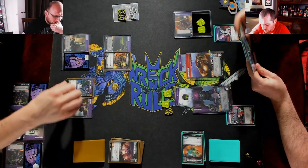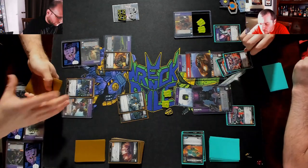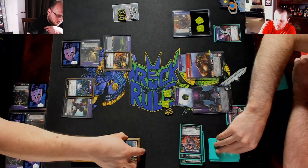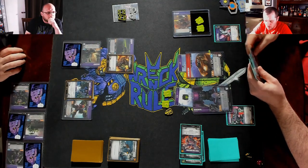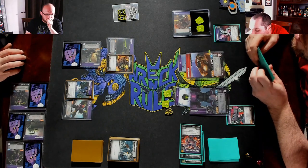We're gonna send Scavenger into Dive Bomb. Four, take two — blocking two, I draw. I play a card — I do six there.